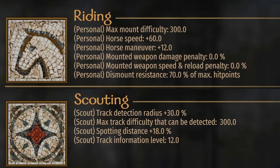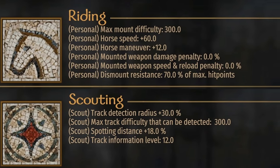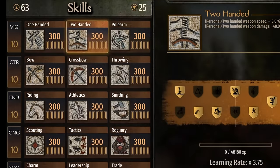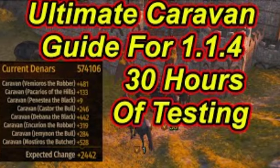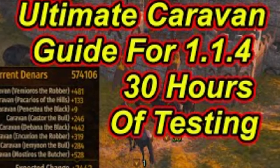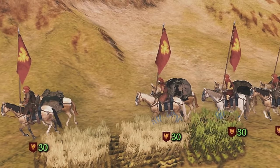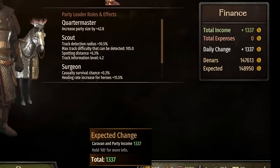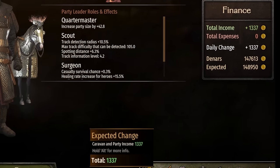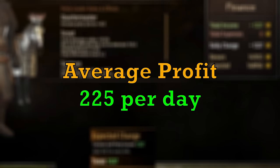Riding and scouting also both increase a caravan's average daily profit, although it's not entirely clear what mechanic is behind it. So a good companion to lead a caravan will have levels in some of these areas. There is no magic trick to sending out caravans — it doesn't matter which town you send them from or which notable you use to create it. Simply send a companion out and reap the rewards. While daily profits can vary from 0 to 500 or more, over the course of several years they will end up making around 225 dinars per day.